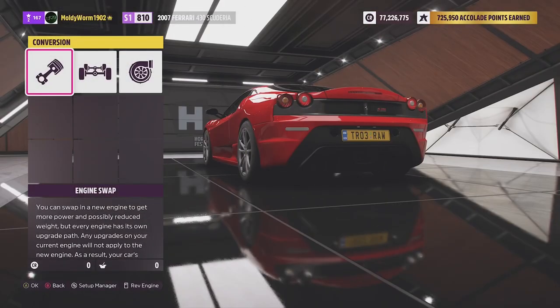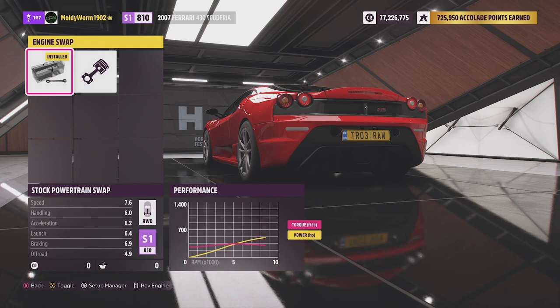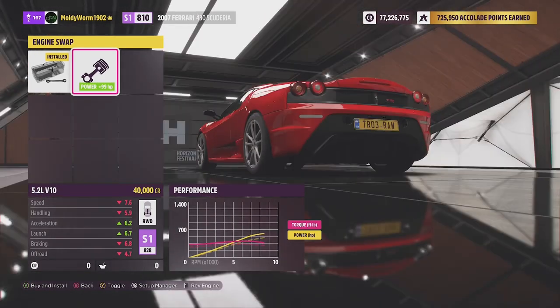The DeLorean did a 2:16 and is currently sitting in 13th place, just behind the Audi Quattro. So let's see what we can do with the Ferrari. Standard, we've got the 6.3-liter V12. We could put in a 5.2 V10, but we're not going to do that.